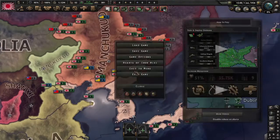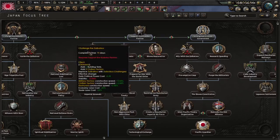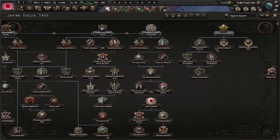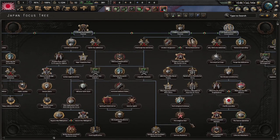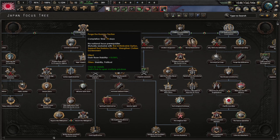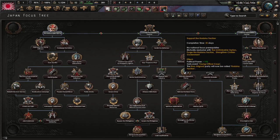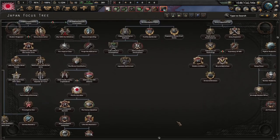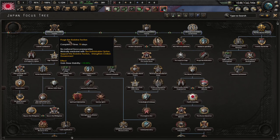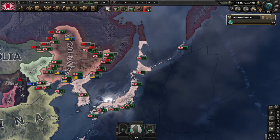There's a lot going on here. We're going to go with our national focuses — they can go a couple different ways. I think we are going to try to go down the more historical path. We can purge the Kodoha faction, or go communist, or go the democratic path. I feel like attacking, so we are going down the traditional World War Two path. We're going to purge the Kodoha faction.